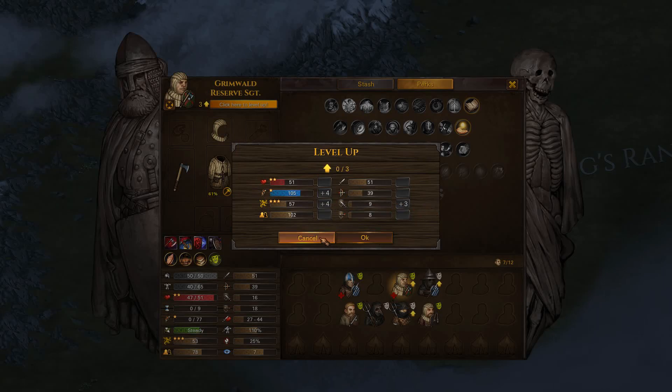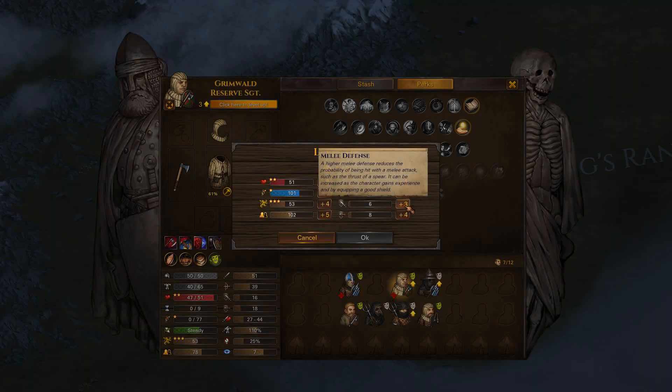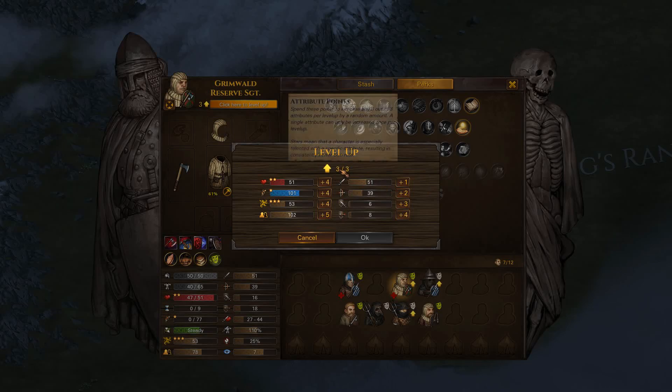Actually no — I'm an idiot. Why am I taking melee defense when Grimwald won't really ever stand in the front line? He's going to have the banner. I'm stupid, I wasted those points. If anything, I should have taken range defense. That's a character who will end up in the reserve anyway, so whatever.